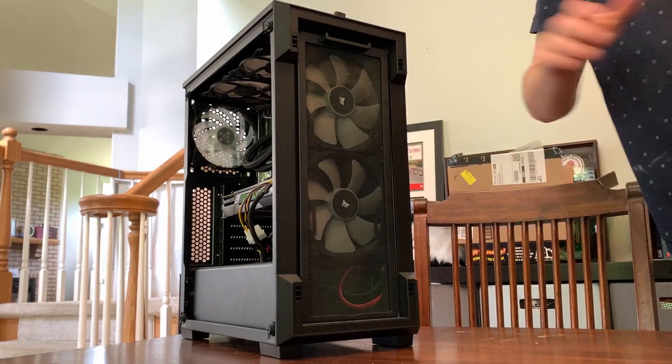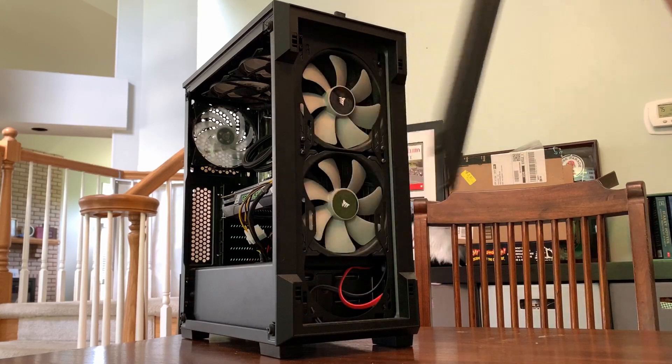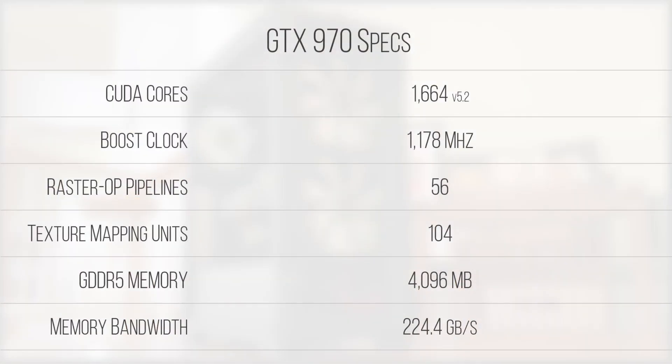To begin our look at the GTX 970, let's examine the specs of the GM204 chip. Rocking 1,664 Maxwell 2.0 CUDA cores divided into 13 SMs, this chip, while relatively efficient for its time, is starting to show its age thanks to the lack of FinFET transistors, along with the overall drawbacks you'd expect from a card that's a few generations old.